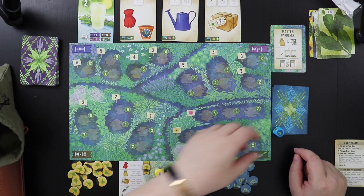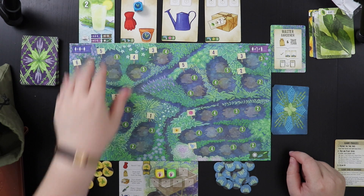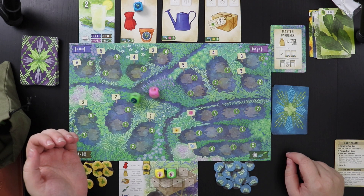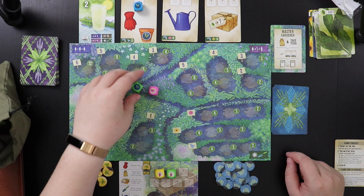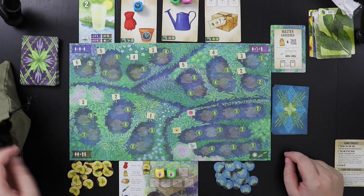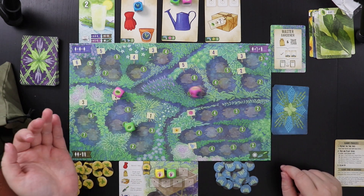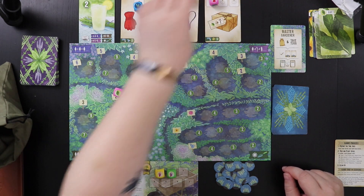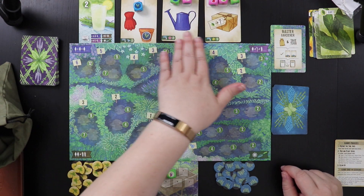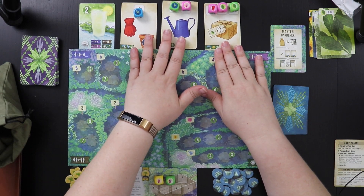To set up for the first round, you draw three tool cards off the top of the deck and then from left to right you roll dice for them. So we have a tarragon for the card with a glove, a tarragon and a saffron for the card with a watering can, and three dice for the one with the package. Each of these little tools has its own power, so we're going to talk about them as we go.